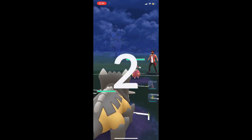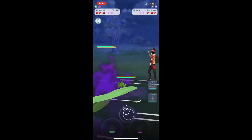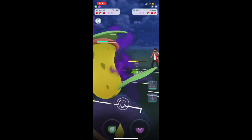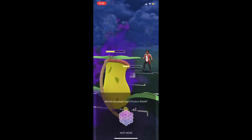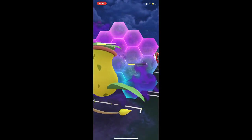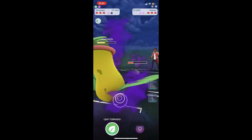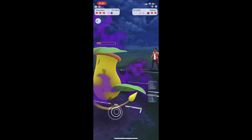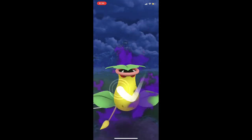Time for the last battle of the day — thank you all for watching. We quick switch to Victory Bell. They bring in Sableye — just like Walrean: use a shield, kill it with your fast move, save that charged energy. There's their charged move — we kill it. Now we use that Leaf Tornado.